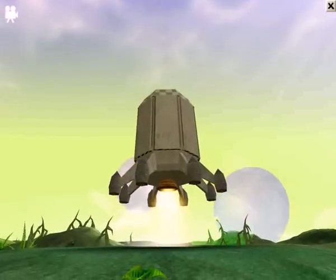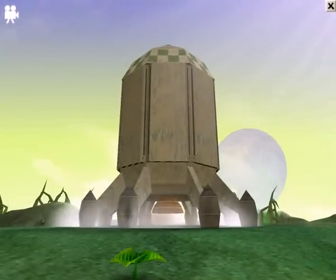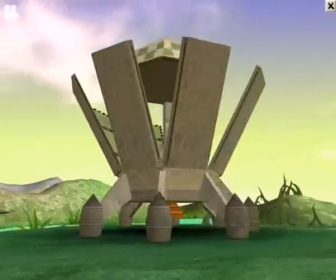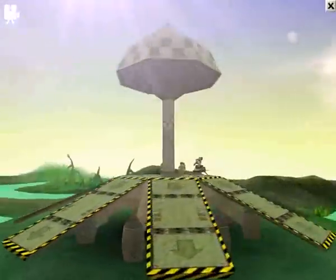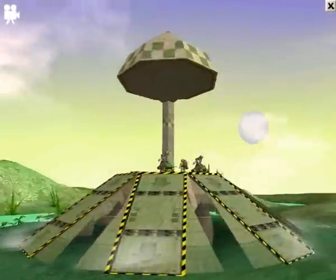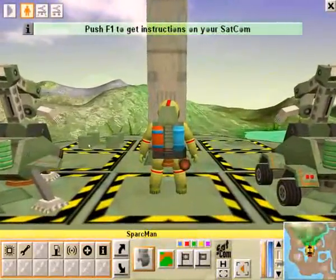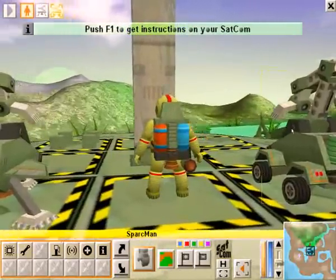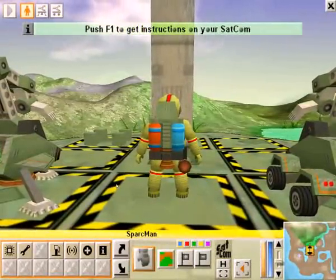We're landing on a new spot, same planet. I see an ant over there — can you see it? Off on the hill just behind the spaceship. We haven't got rid of the ants. Our bots are back! So we've got a wing grabber and a wheel grabber. They must have been in storage or something.